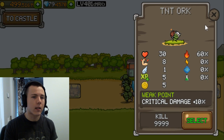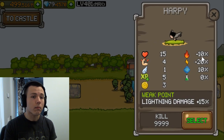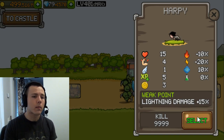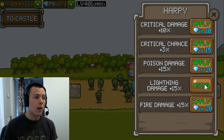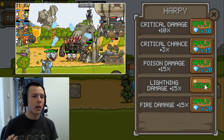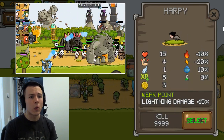The TNT orc gets critical damage — he can't get fire and has high fire resistance, but there are so few of them they're not a huge problem. They do explode and deal impressive damage, but they're manageable. For the harpy, being a flying monster, go with lightning. They have both lightning and fire weakness, but for flying monsters you generally want lightning to boost your lightning sorcerer, lightning turret, and lightning tower, which already deal extra damage to flyers.